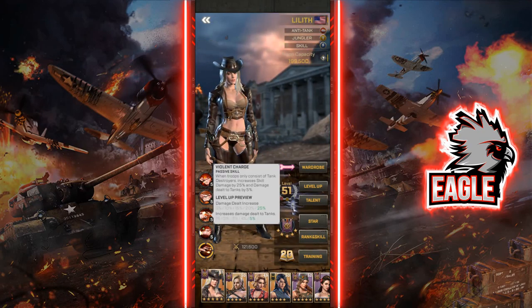Her third ability is a passive skill that gives you 25% more skill damage dealt, in addition to 5% more damage dealt to tanks. Since anti-tanks specialize against tanks, when you are attacking tanks using anti-tanks you naturally deal more damage, and this ability enhances that by 5%.